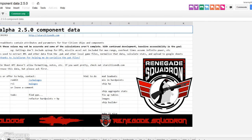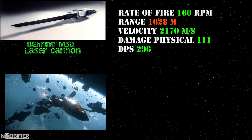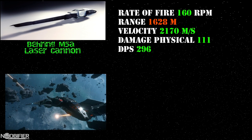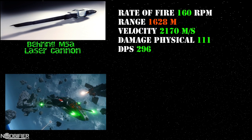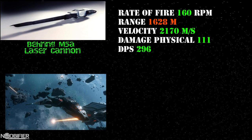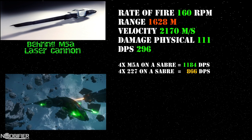Based on what I read and a lot of testing, here's what I think you need to know. To recap: it's a size 3 weapon, and as of right now it's only available by cross-loading it over from a scout. It has a very quick rate of fire — 160 rounds per minute — a range of 1,628 meters, a velocity of 2,170 meters per second, and it does physical damage in the order of 111 per shot. A single M5A does a respectable 296 damage per second. To put that into perspective, it out-DPSes by 80 a Panther 227.